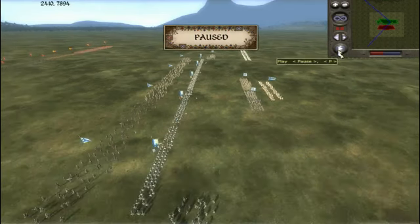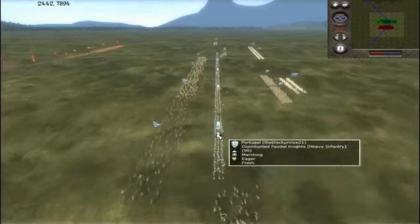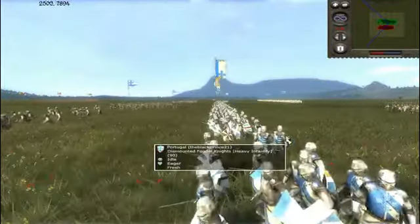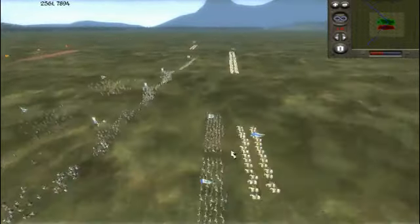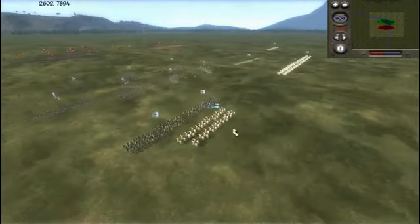Anyway, so I'm going to keep putting this on play. There we go. So I am commanding Portugal — this battle's already started. I've got five units of Dismounted Feudal Knights, four units of Peasant Archers. The graphics are actually pretty sleek in this game for its age — I think they're pretty good. I've got a unit of Spear Militia on my left flank, a unit of Spear Militia on my right, two units of Spear Militia at my reserve to counter any charges, and my General's Bodyguard right here.